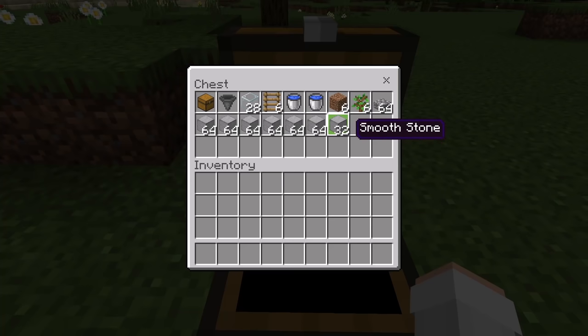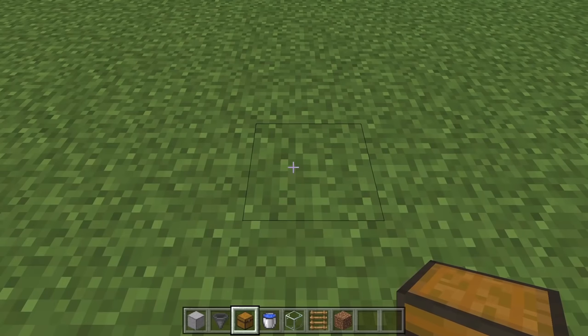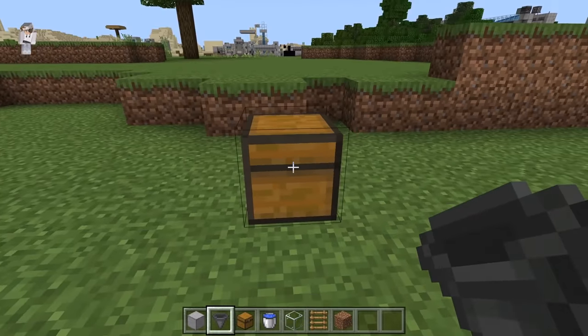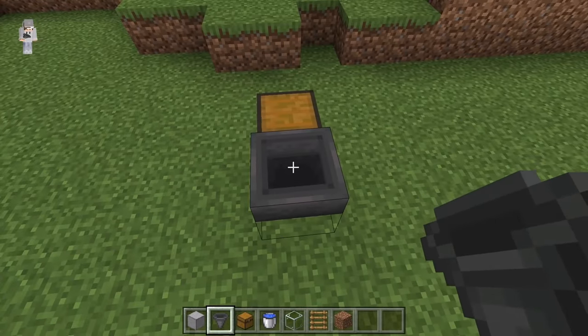By the way, a couple examples of solid blocks include cobblestone or wood planks. The first step is to place down your chest. After you've placed that chest, come to the back, then crouch down and place a hopper here. Make sure that hopper is feeding towards the chest.